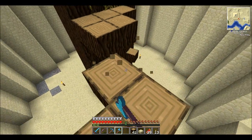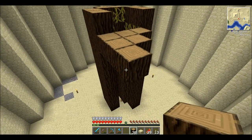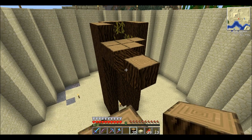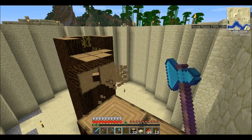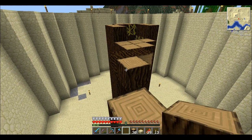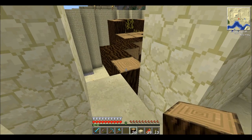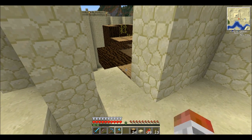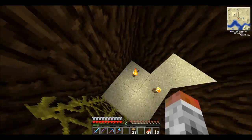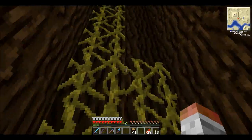I could do those log blocks sideways actually — that might look better. We'll have those ones coming off the trunk like that, then they would logically grow sideways. Placing blocks sideways is just awkward sometimes. Those sideways bits are definitely going to make the branches seem more realistic, which is very good.